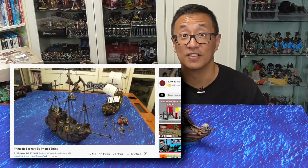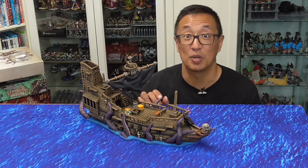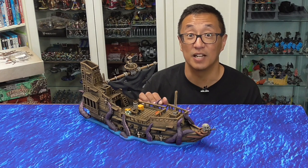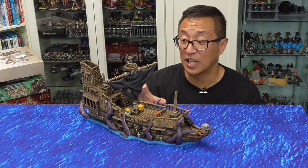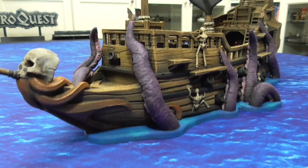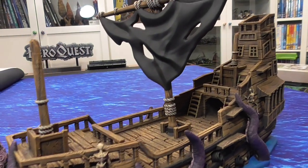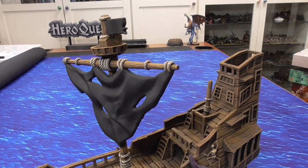If you haven't seen my video where I printed out some printable scenery ships, check that out here. I also have a painting tutorial at the end of this video so if you want to know how I painted this up, go ahead and check that out. This was quick and easy to paint using simple craft paints. It's a really fun piece — not only is it a ghost ship with skeletons crawling up the sides, but these tentacles look awesome and add a lot of flavor.